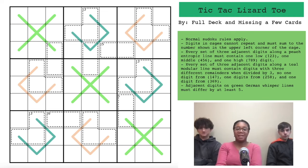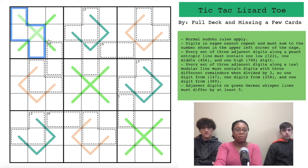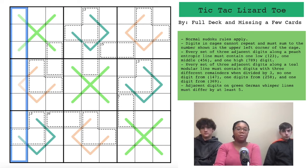It looks like a collection of rules that Full Deck and Missing a Few Cards would really love — they're really big fans of lines, and so am I. Froggy's a little iffy on the number of different types of lines, but I think we're going to be just fine. Let's go through the rules. Normal Sudoku rules apply — in every row, every box, and every column, we have the digits one through nine once without repetition.